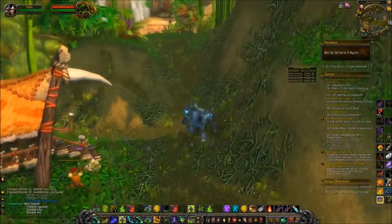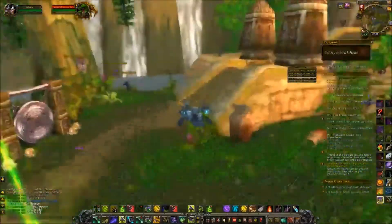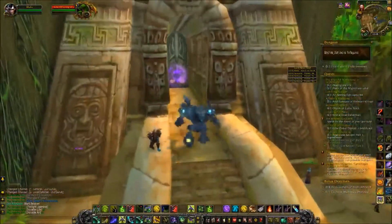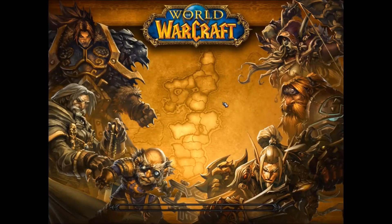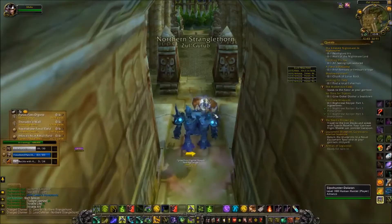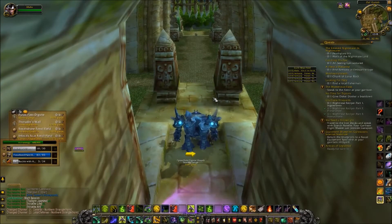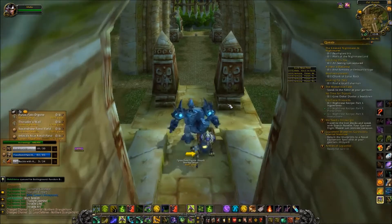Basically it's just a rinse and repeat — you walk out of the instance, reset, walk back in, kill, loot. It's a hundred percent drop rate. The only thing to know is it'll kick you out eventually. I got 10 runs before it kicked me out, and it usually takes me only about 50 seconds to run in and run out. So you're farming Volatile Air, some Volatile Water if you want it, and Volatile Life.